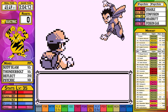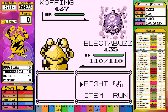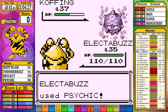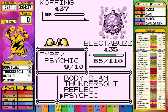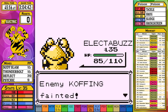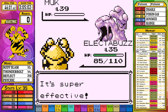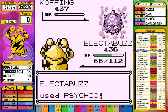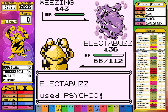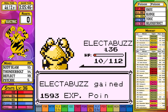The first Koffing goes down to Psychic, but not before poisoning us. The following Sludge ensures we won't survive a Self-Destruct. Muk survives the first Psychic and sets up Minimize, but the next Psychic takes it out. On the next Koffing I set up Reflect for the possible Self-Destruct from Weezing. Weezing uses Self-Destruct, but we survived thanks to Reflect!